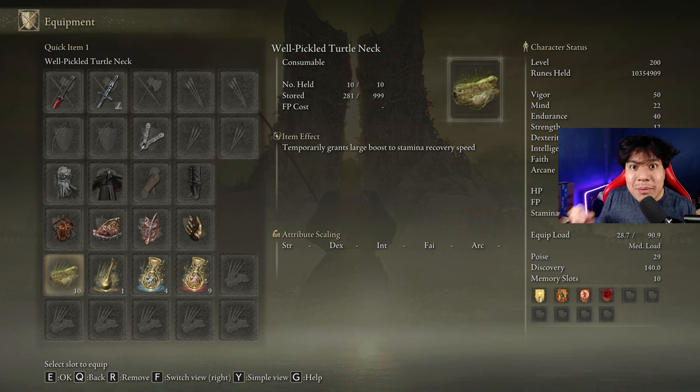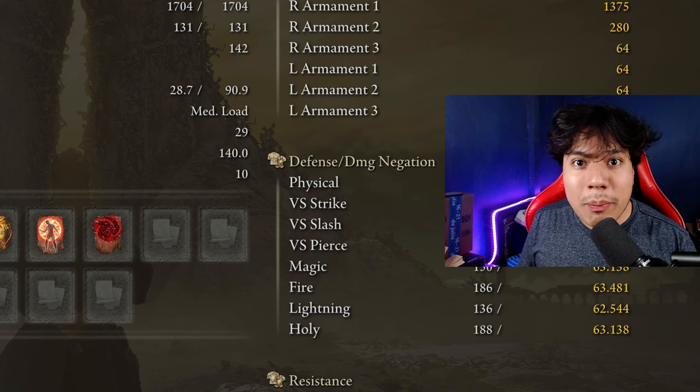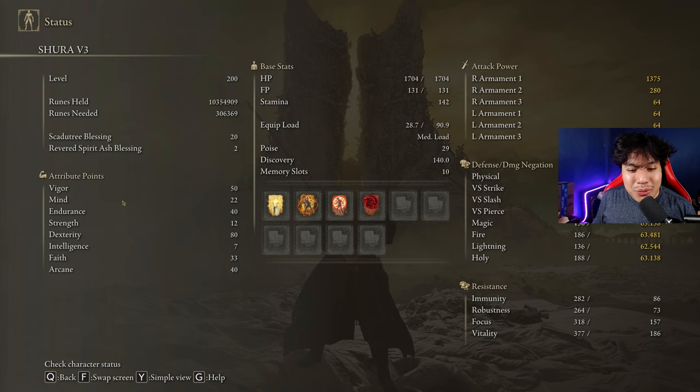This weapon devours stamina, so be sure to craft some Pickled Turtle Neck to boost your stamina regeneration speed — it doesn't matter if they are the well-done Pickled Turtle Neck or the regular ones. In order to obtain the max performance of this weapon and have an optimal build, we are going to be using 50 on Vigor, 22 on Mind, 40 on Endurance, 80 on Dexterity, 33 on Faith, and 40 on Arcane.